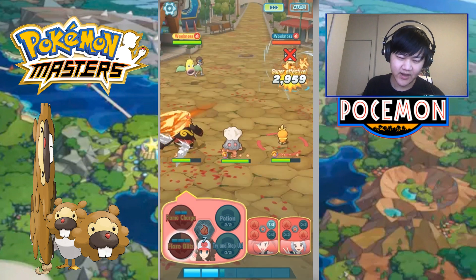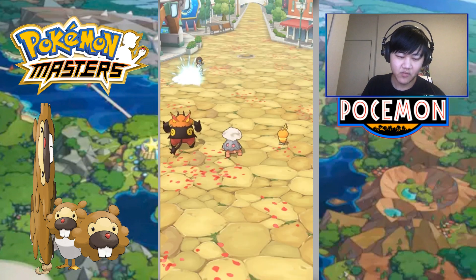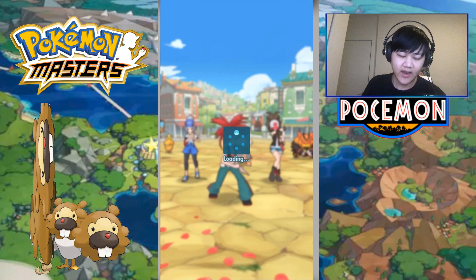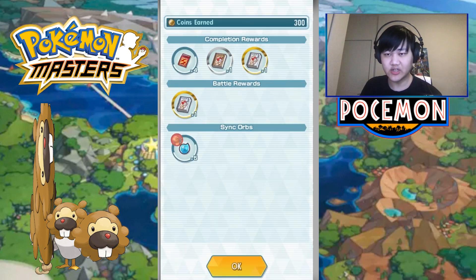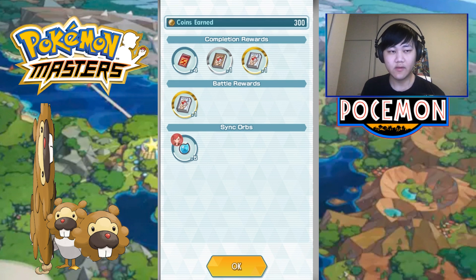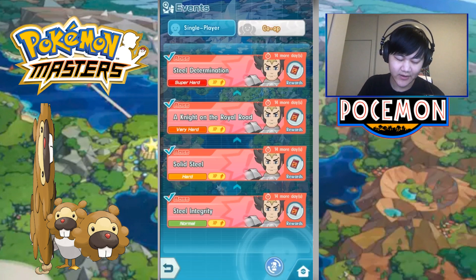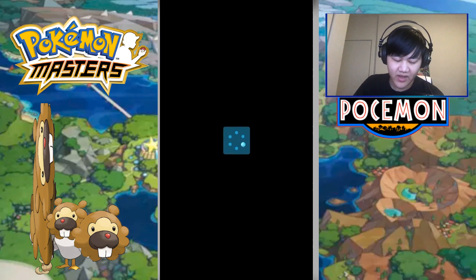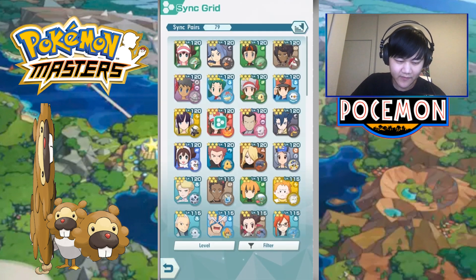You use Torkoal's Sync move and you'll get the Sync Orb. It should be five per drop in single player. Here's the reason why you shouldn't do co-op: in single player you get five, but in co-op you get 25 co-op Sync Orbs. You might think that's better, but it's not — it's actually much, much worse. Let's go back to the Sync Grid to show why co-op is really bad for Sync Orbs.